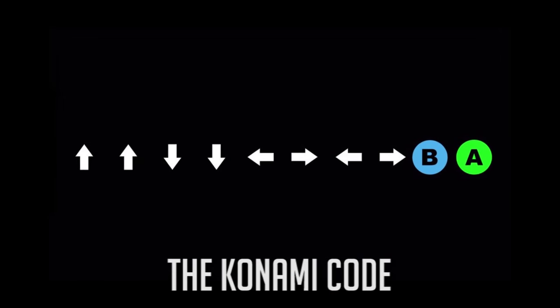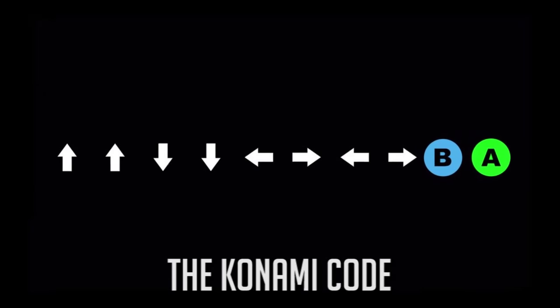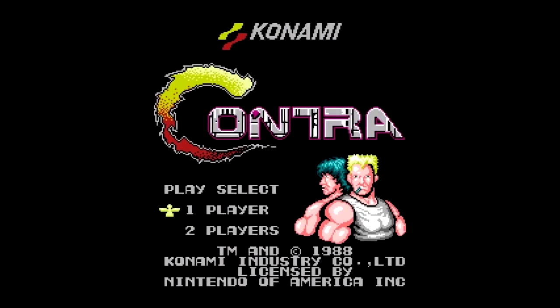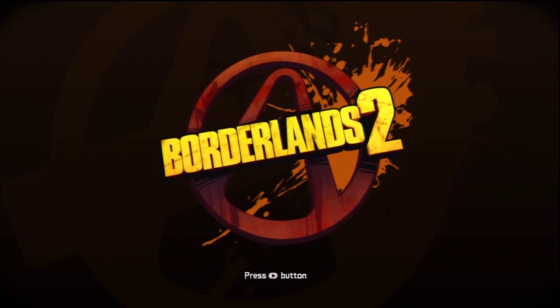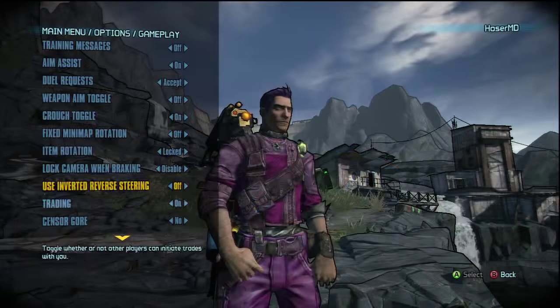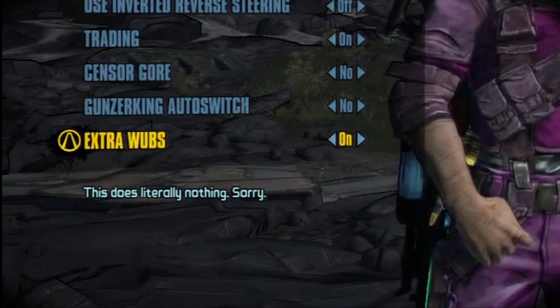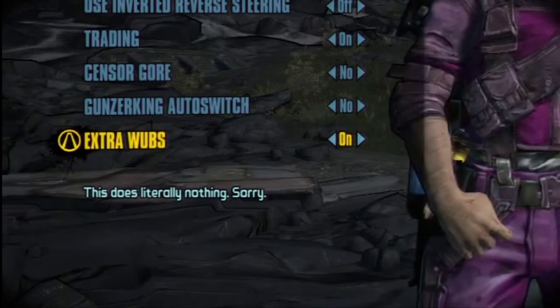Entering the Konami code in various games can give you boundless fortune, extra men, or even a turkey surprise. But if you enter the Konami code into Borderlands 2, you will get extra wubs. Unfortunately, it has no real significance as far as gameplay is concerned, and it does absolutely nothing.